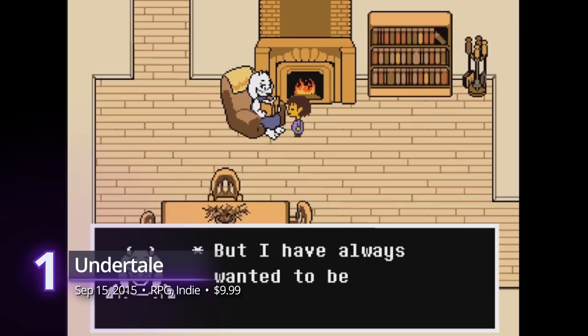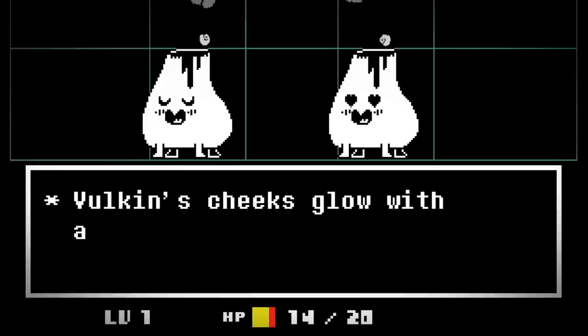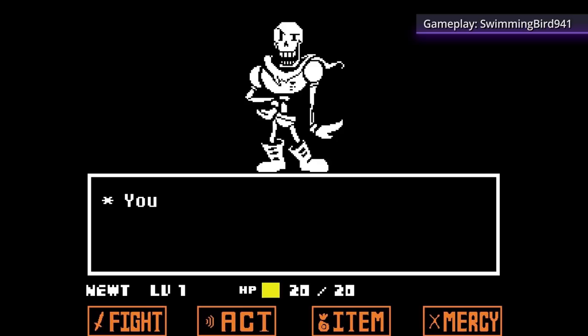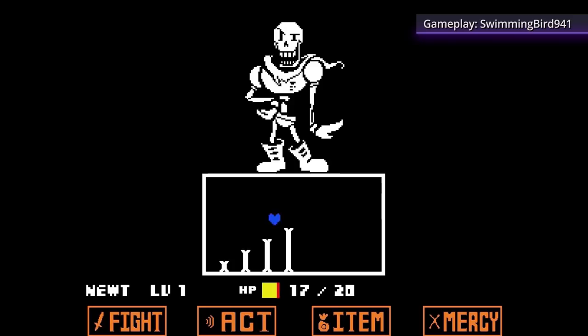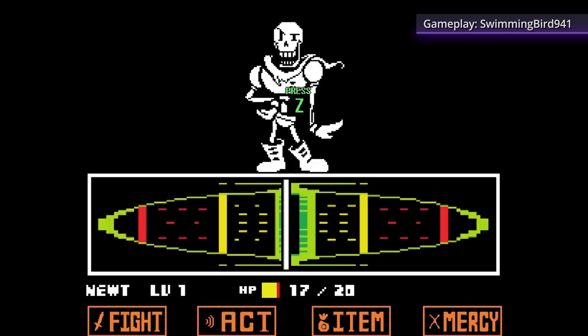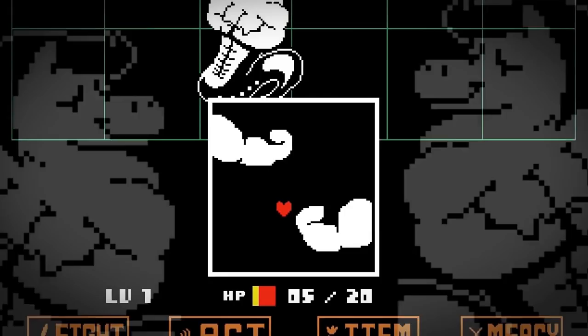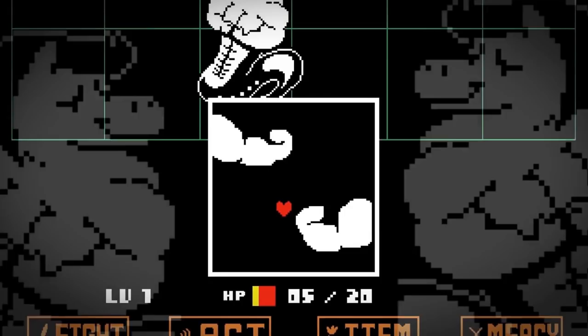And at number 1: Undertale. Determination is what kept this game's shine. Hailed as one of the best PC games of the last decade, this Alice in Wonderland-like adventure takes you to the shoes of a young kid trapped in a strange underground world where monsters are either your friend or your foes. Its unconventional RPG mechanics grant you choices to either spare or kill a character, with both having an effect on the game's ending. Supported by a lovable cast of characters and a fantastic soundtrack, Undertale is a recommended game for players who want to join in the Xbox Game Pass experience. A PlayScore of 9.30.